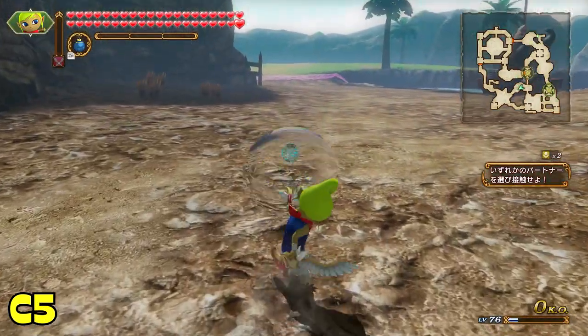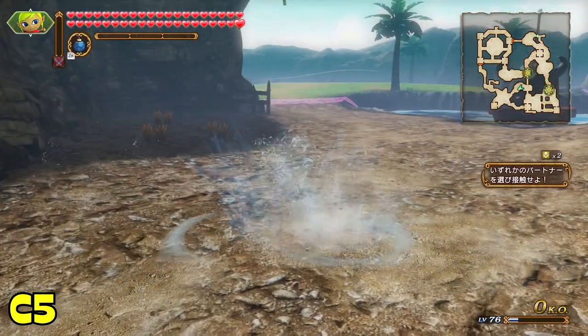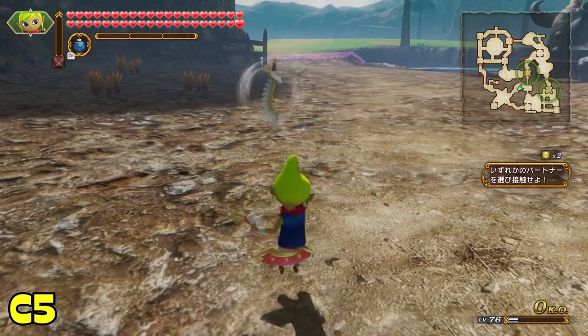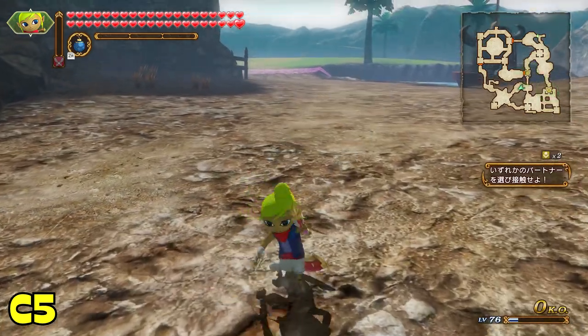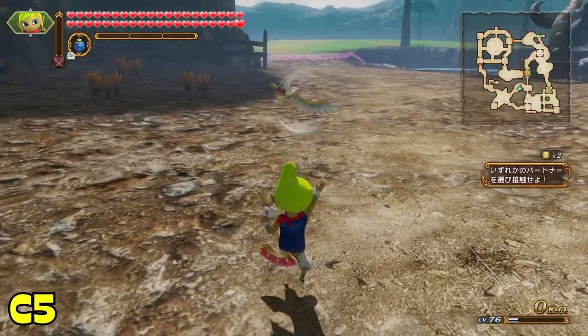Tetra's fourth combo has her leap up and use her pistol to attack a horizontal line in front of her, before finishing with a large slash. This attack does have a very wide hitbox and is therefore probably best used when first rushing into a large group of enemies.